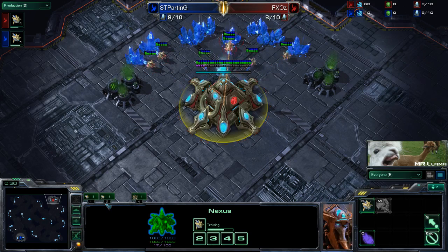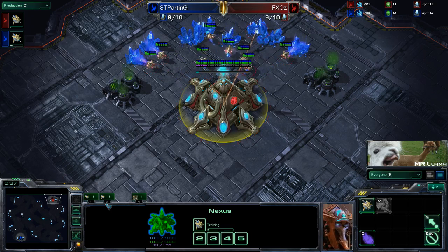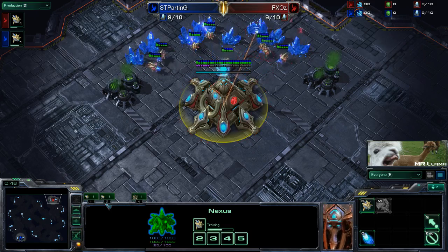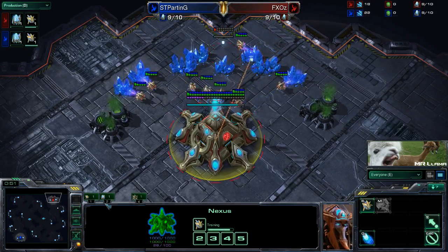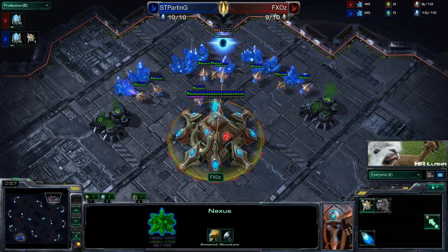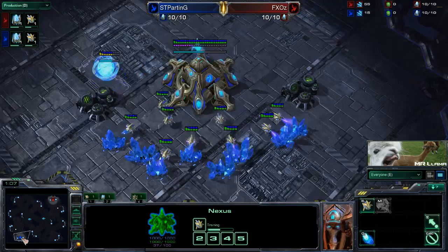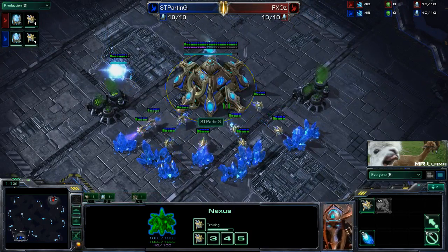This is going to be PvP and I am going to mostly be following Oz, but I am going to be changing it up a little bit and actually looking at Parting a tiny bit as well since it's PvP and both players are Protoss, so they both kind of have to react in the same sort of ways and think about the same sorts of things. Up in the top right corner we have FXOz, he is our red Protoss, and spawning down in the bottom left we have our blue Protoss, STParting.